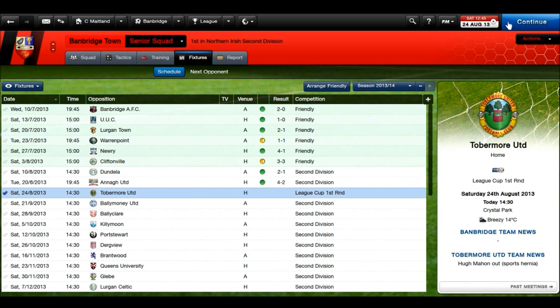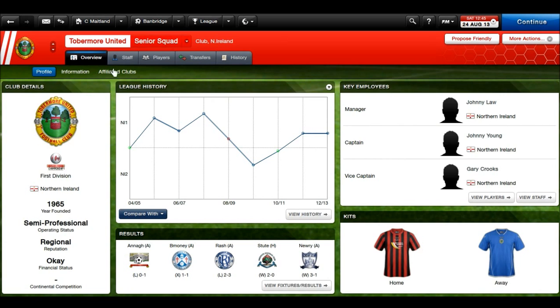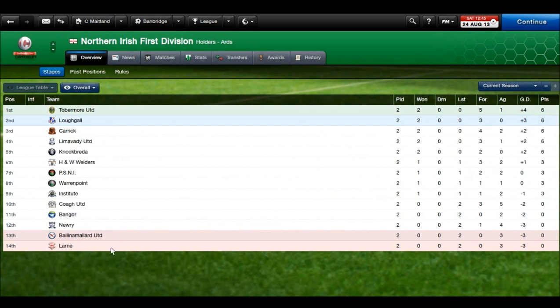I swapped Kingsbury for young 18-year-old Ryan Gourley, who proceeded to score a 35-yard free kick which sent us 3-2 up. Needless to say, I was pretty excited by that. But today's game is against Tobermore United, so let's find out where they are in the 1st Division. Tobermore are top.